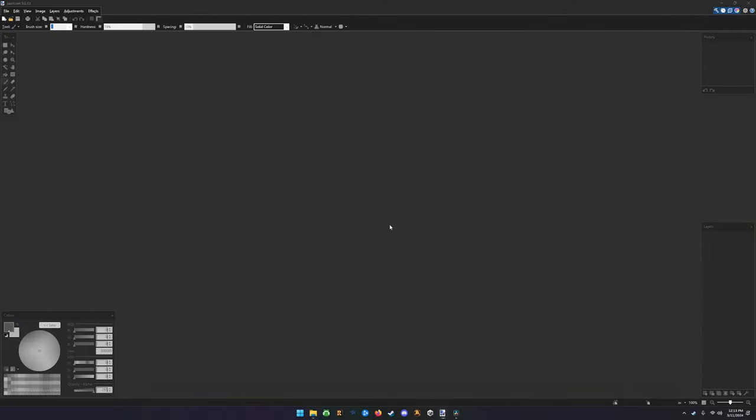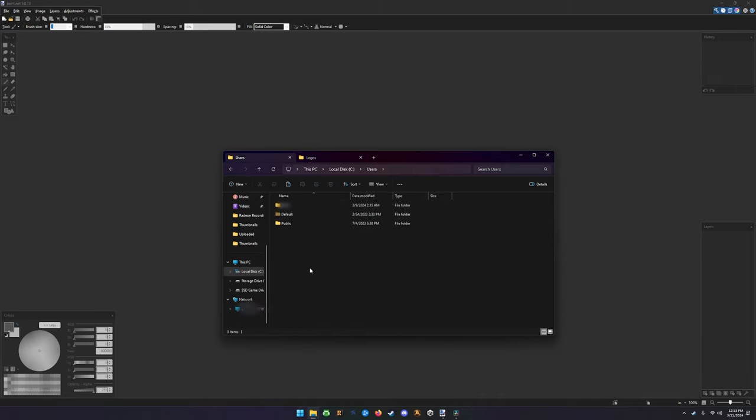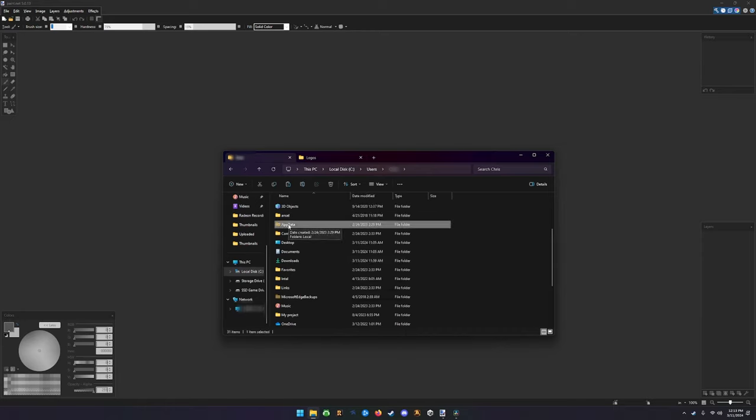What you want to do is get to a certain spot within your save games. You just go to your local disk, go to Users, then your primary username, then AppData, which is a hidden folder. To find that folder, go to View > Show and make sure Hidden Items is checked. I'm using Windows 11 - it may be different on Windows 10, but essentially you need to find how to show hidden folders.